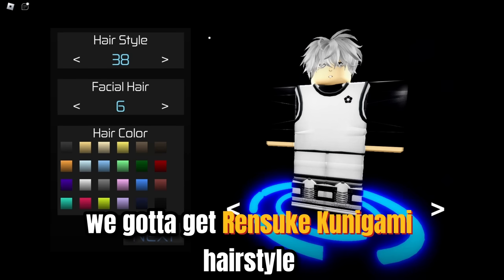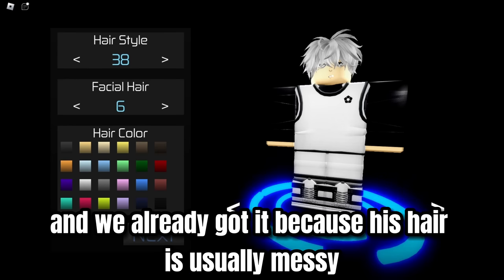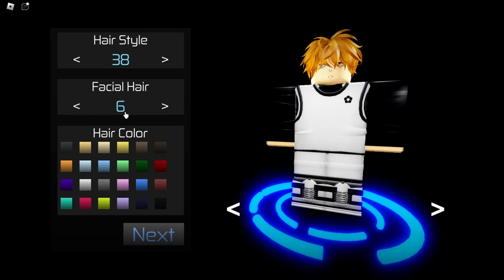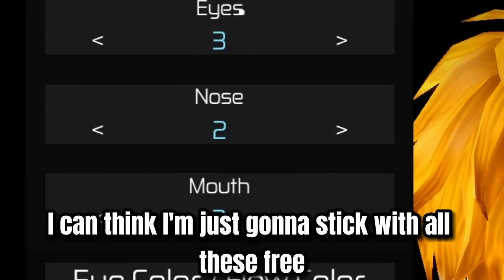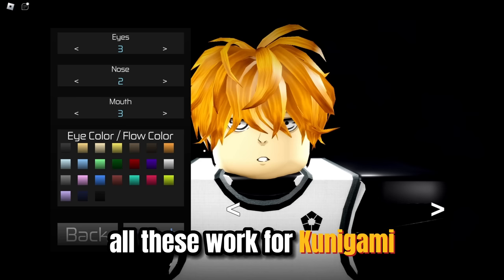So the first thing is we got to get Rensuke Kunigami's hairstyle. We already got it because his hair is usually messy, so we just got to turn it orange. He has no facial hair, so we're not going to pick anything there. And for the eyes, I'm just going to stick with all these three — the eyes, the nose, the mouth — all these work for Kunigami.